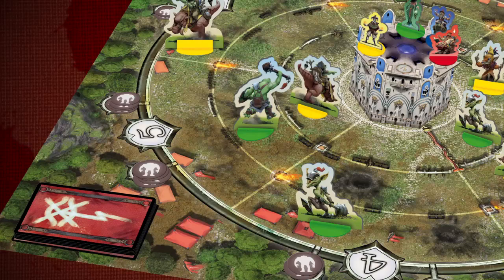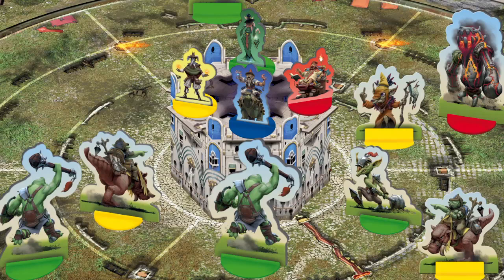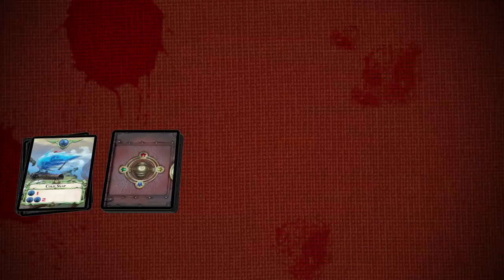On your turn, choose two of the three possible actions to perform. Teleport: place your Mage on any unoccupied space of the tower. By doing this you can move yourself right in the path of an Orc you want to fight, or get yourself out of the path of an Orc you want to avoid. You can always choose to pass.